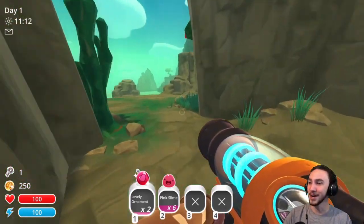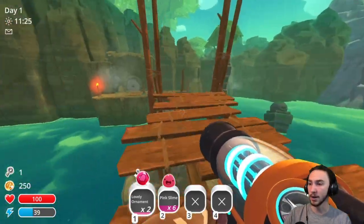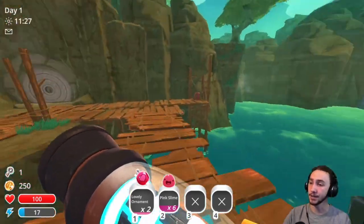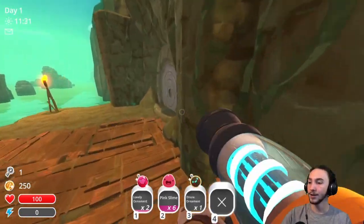I almost went for the skip there, but I'm not doing it. First things first, let's get into the Moss Blanket and we'll get access to some money. Looks like we've got another crate.